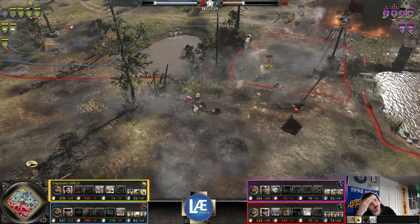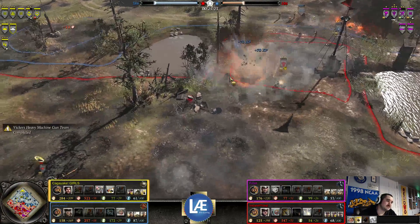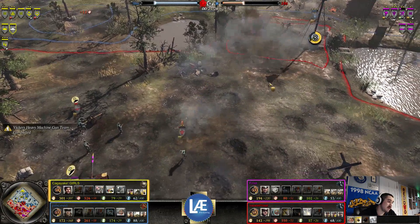I always forget the Comet does have a very good amount of armor. Massive hits. He luckily ran away from the grenade and does escape out of there.